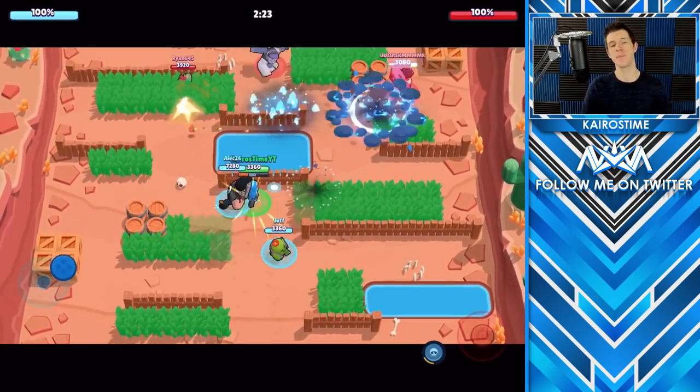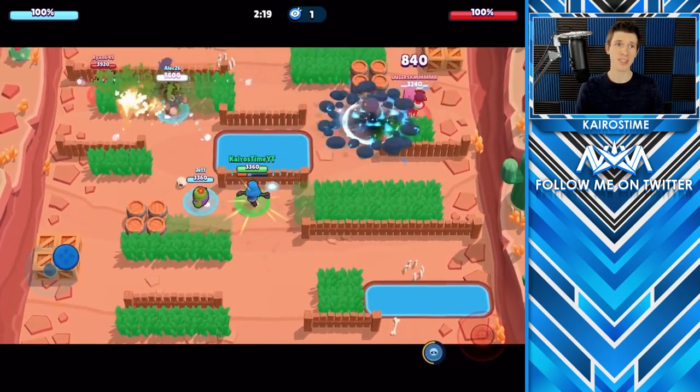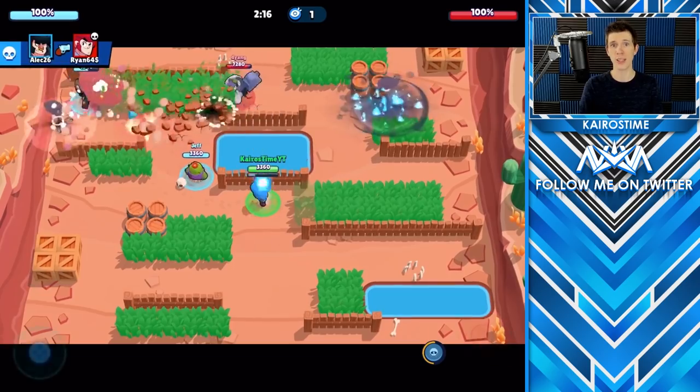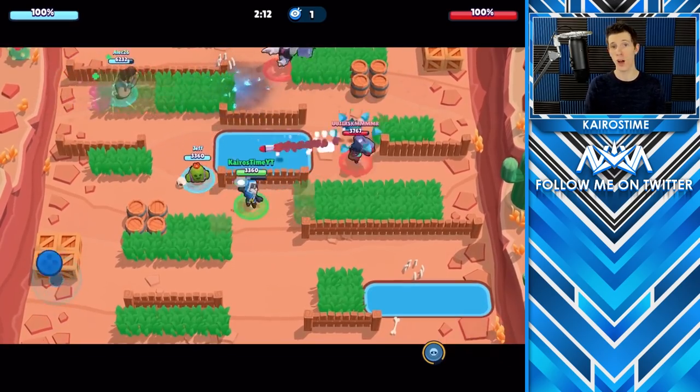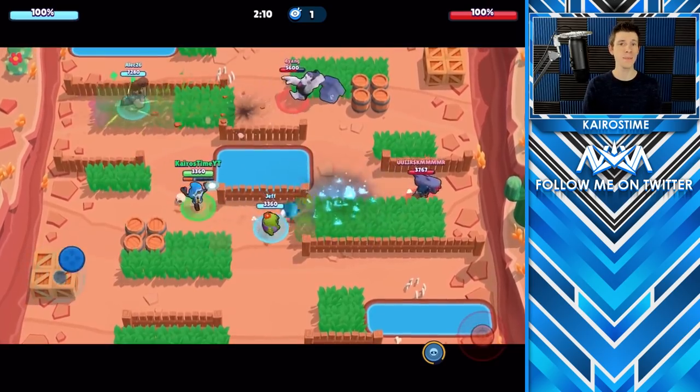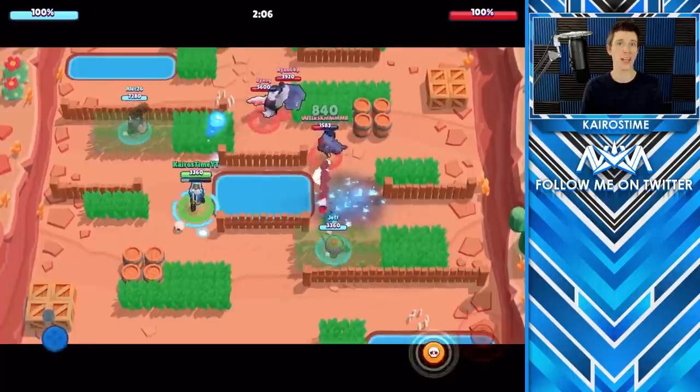One last tip regarding Barley is that his biggest weakness is his very low HP. Almost every single brawler can take Barley out in two to three hits. This means you absolutely want to keep your distance and have some type of wall if possible between you and the enemy team. Pay close attention to how far away an enemy brawler is.